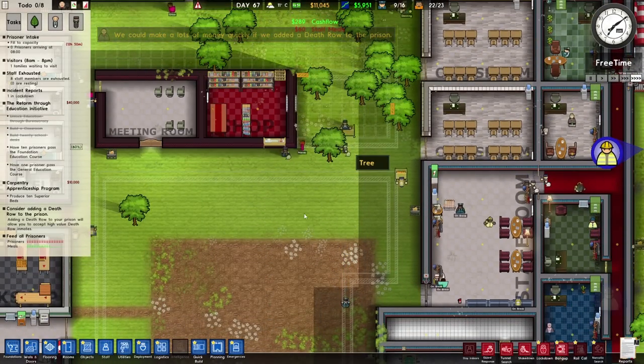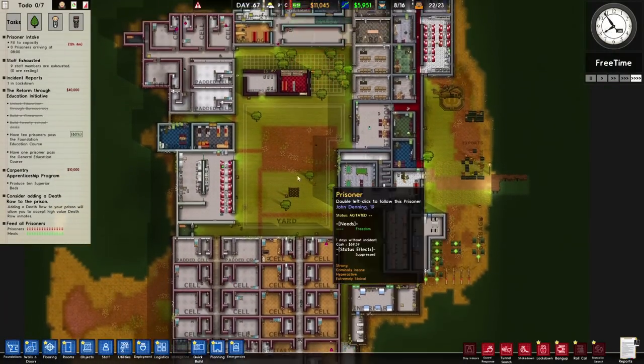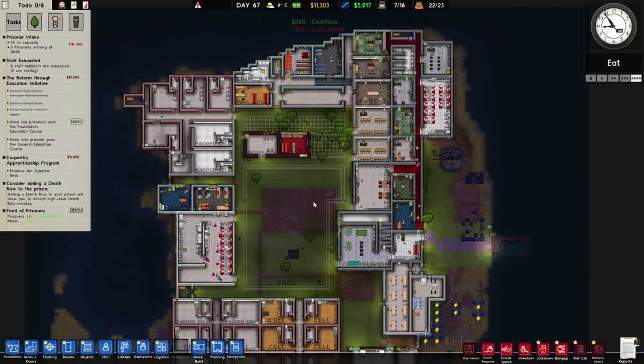Mr. Chappie here obviously heard us talking about money - we can make lots of money quickly if we added a death row. We're not going to add a death row. This is the loveliest prison, I can't think of anything less lovely. So I'm afraid you can keep telling us that and nagging us about the death row - it's not going to happen. Just pipe down for a bit, please.